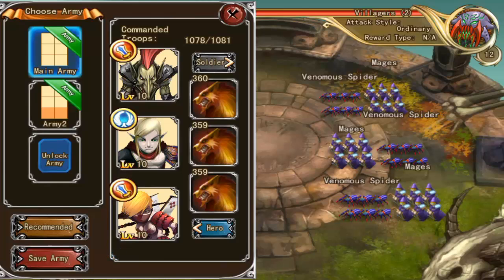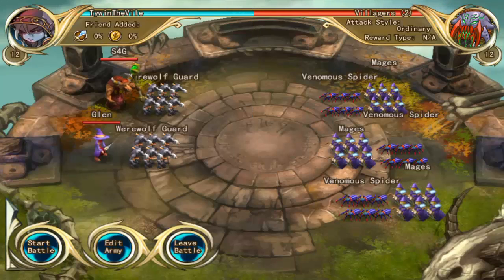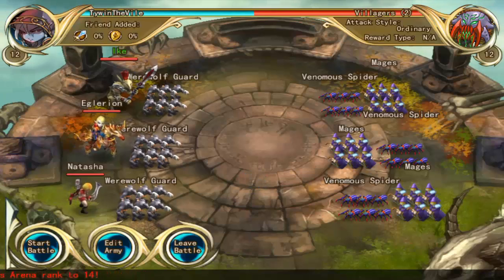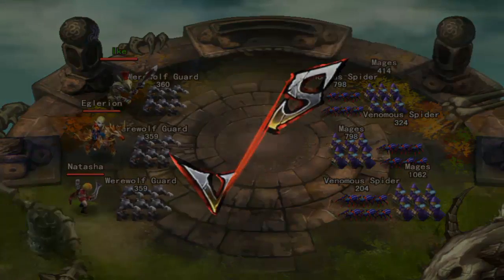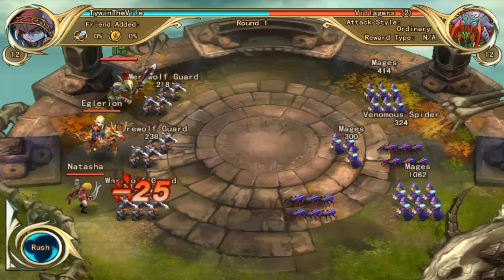Our weaker army is up front, so go to edit army, click on the more powerful army, and hit save. Now the army is saved and we can go back to the battle with our more powerful army. Hit start battle and now you just watch the battle unfold - based on stats, the more powerful army will win.